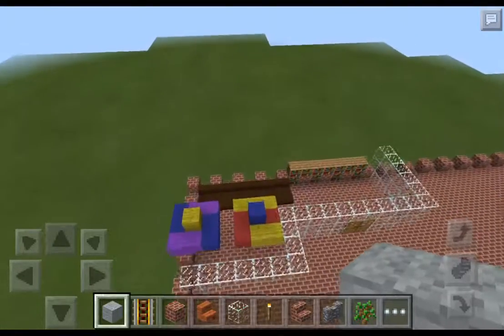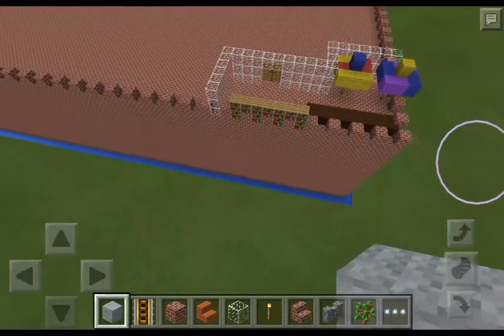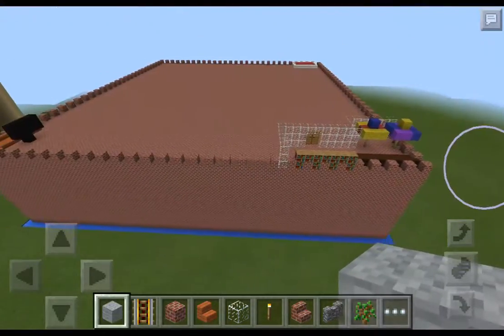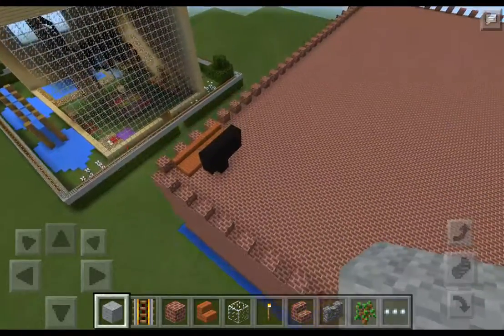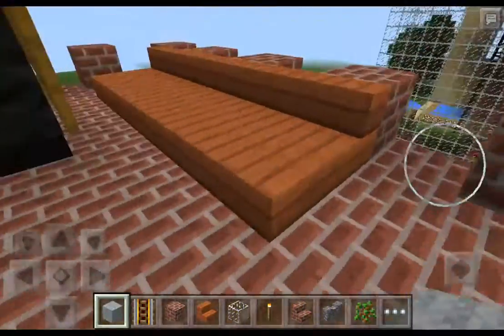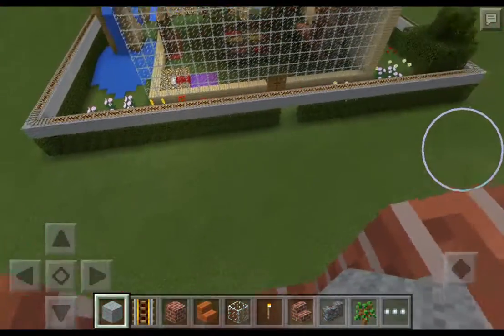And here, right here, the place where you hang out is over here. This is the TV. This is the place where you hang out — the TV and water game area.